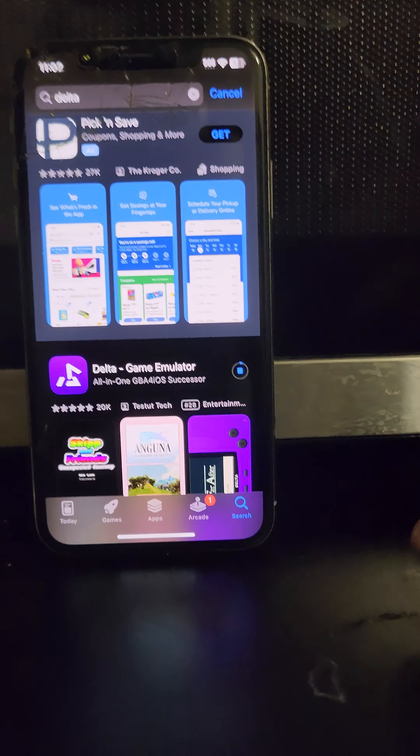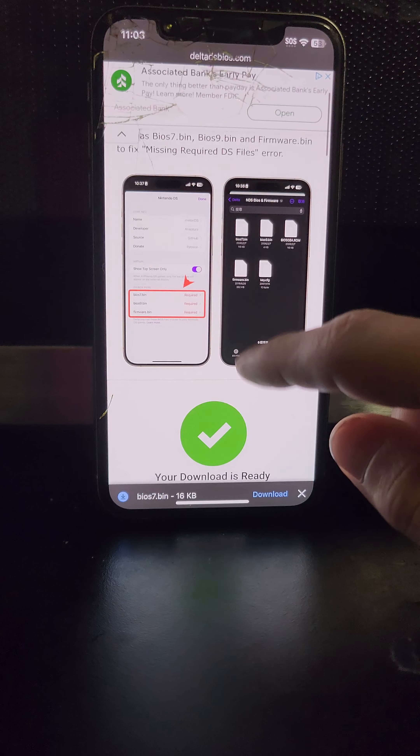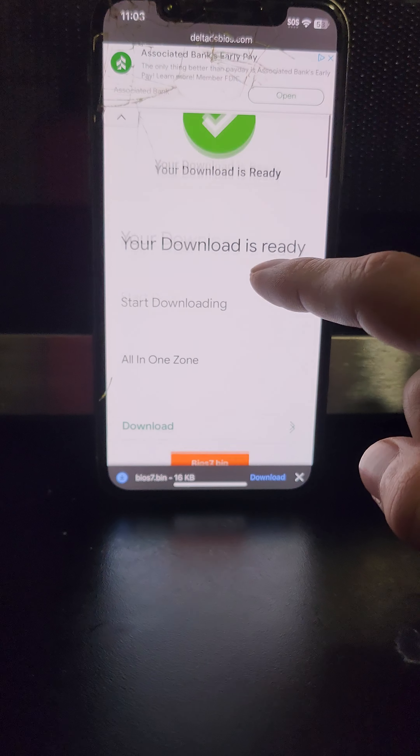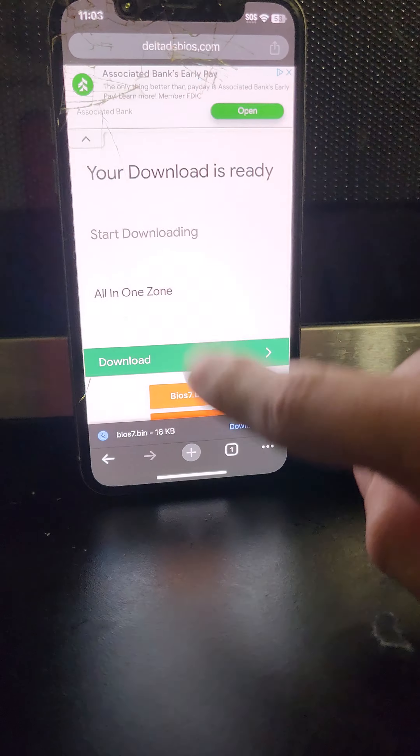All we're gonna type in is 'Delta BIOS files.' You see that — Delta BIOS files. It's very simple. Scroll down just a little bit until you actually reach Delta BIOS files. I will be posting a link in there just to make it easier, but this is really how simple it is.